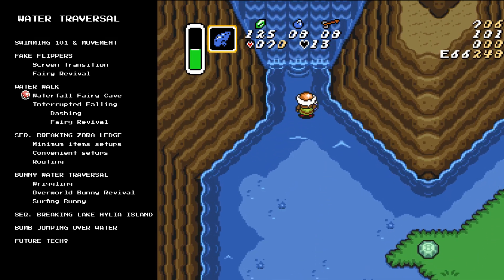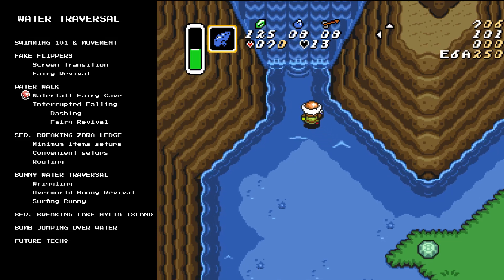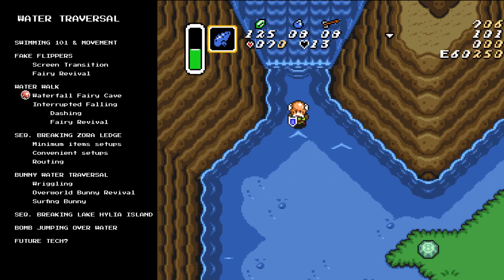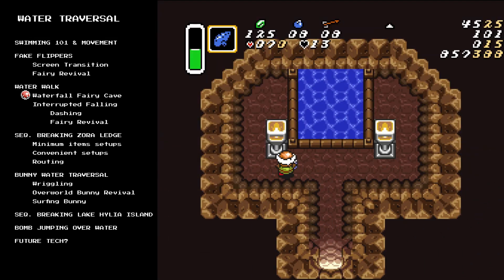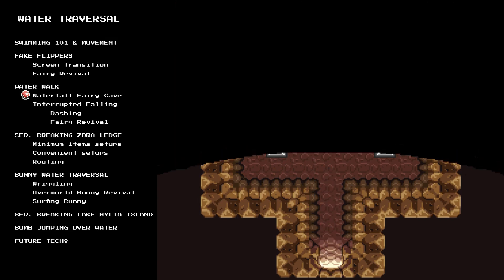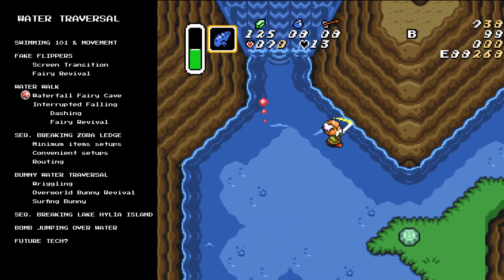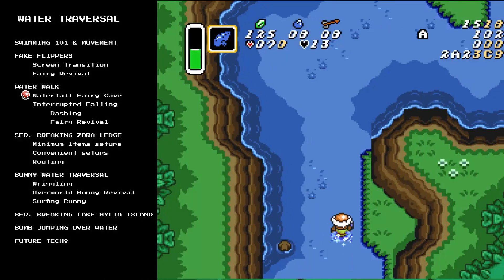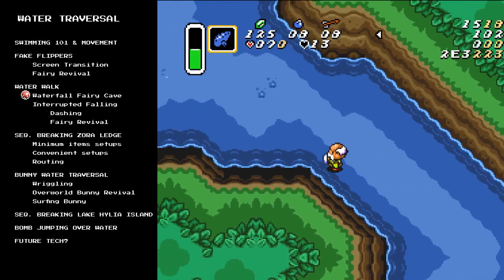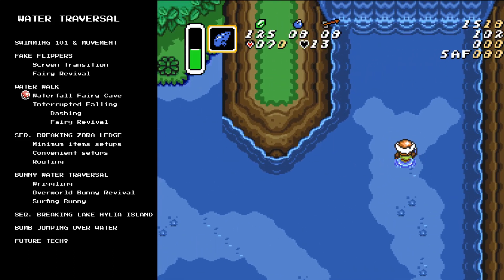In order for this to work, you need to fake flipper inside the waterfall fairy cave, leave again, and you have to have the Moon Pearl. On its own, a water walk via waterfall fairy only allows you to sequence break the waterfall fairy herself. In the randomizer, there are a couple of chests you can open. I can exit the cave and re-enter again in order to be walking in the cave and grab those items. It's also useful in combination with other glitches to sequence break certain locations like the Zora ledge. I could also use it just for a quick speed advantage to dash through all the deep water of Zora's domain - just lining up on these curved areas and it sends you perfectly up to where Zora is.